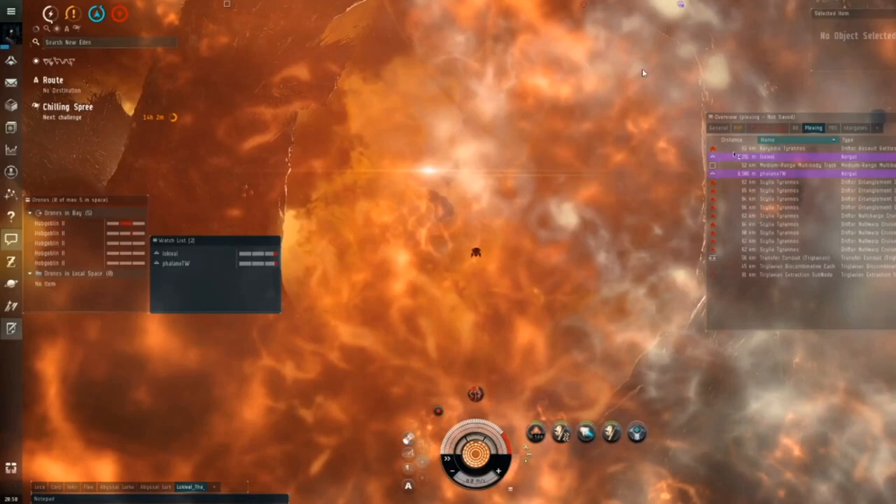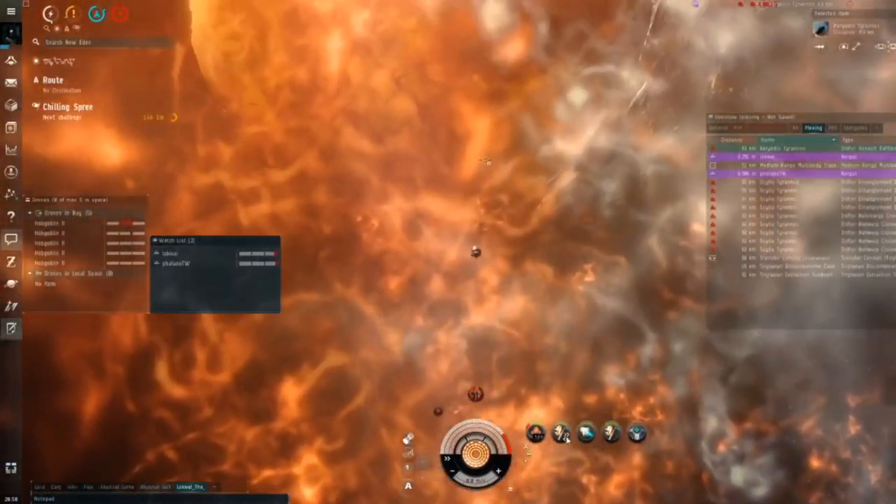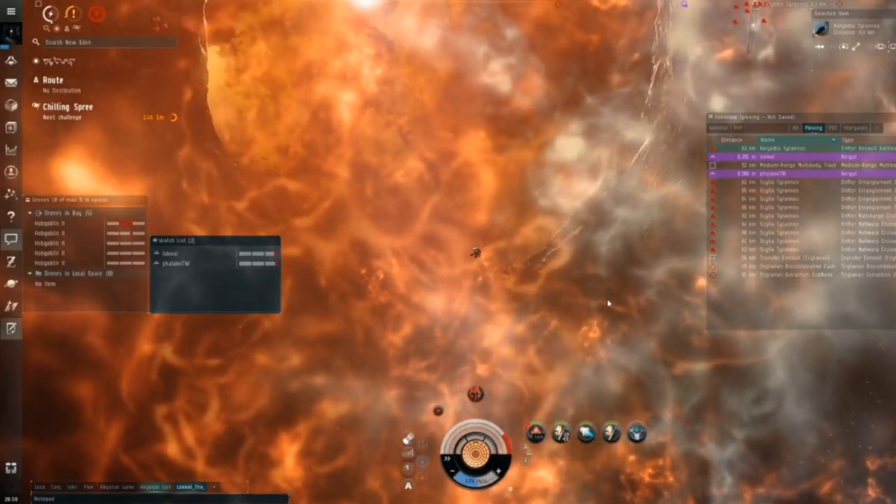The other thing to pay attention to: this is a blue cloud, this is a red cloud — they are terrible things. The entanglers will slow you down so the Kryptus can kill you, and the null charge will destroy your cap. The null warps have no real effect because we have afterburners, not warp drives, so they won't affect us.